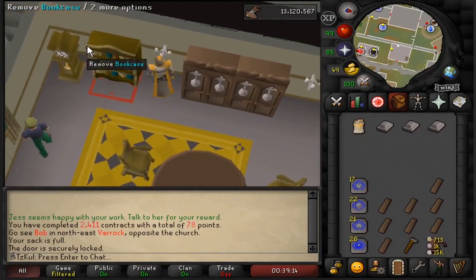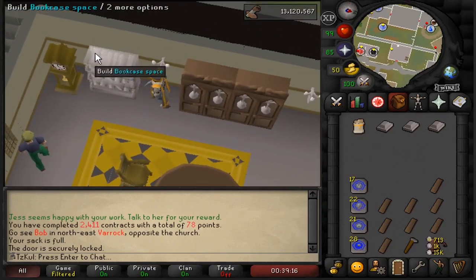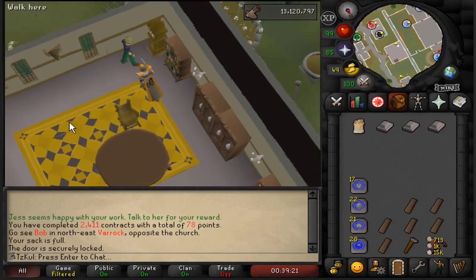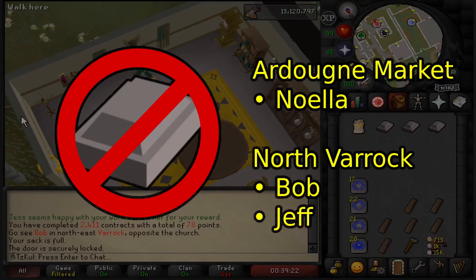With steel bars, most contracts require you to pair something with one steel bar. But if you find yourself with planks but no steel bars, Noella and the Ardougne Market, and both the Northern and Vera contracts, never require steel bars and can be completed without them.